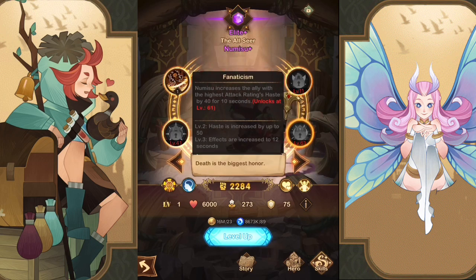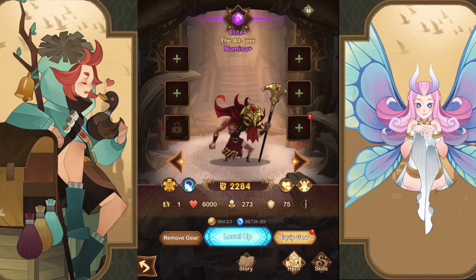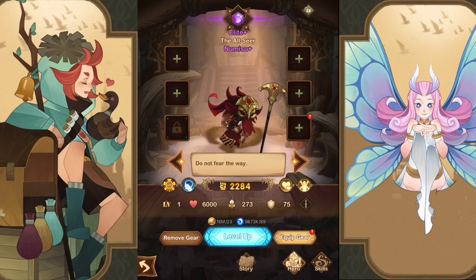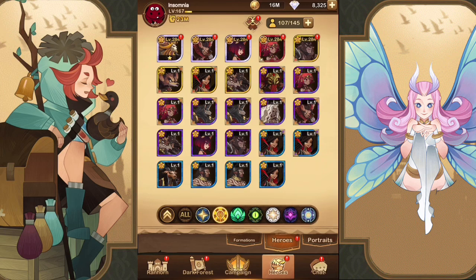Nemisu's last ability increases the haste of the ally with the highest attack rating — at level two by 50% for 12 seconds. Haste is really important in this game because it helps with energy regen, so your hero does more damage and regenerates energy faster. His signature item starts battle with an offensive totem placed in the middle, then at level 10 adds a rejuvenating totem and another offensive totem — so he starts with two totems up, drawing tanks to kill them first while your heroes get healing behind them. Higher levels give the totems more health.